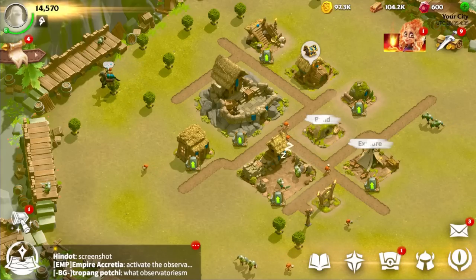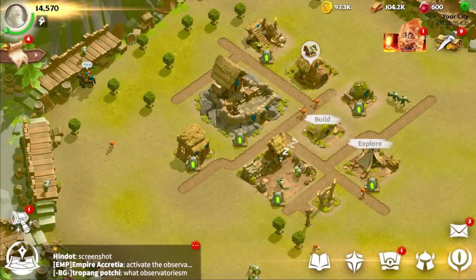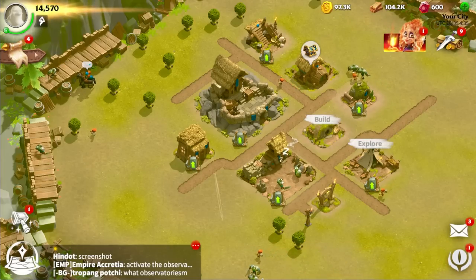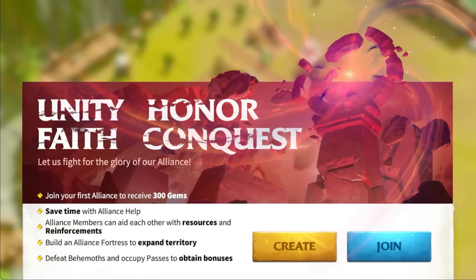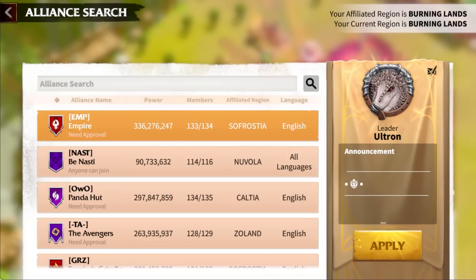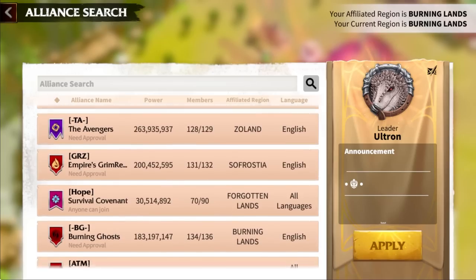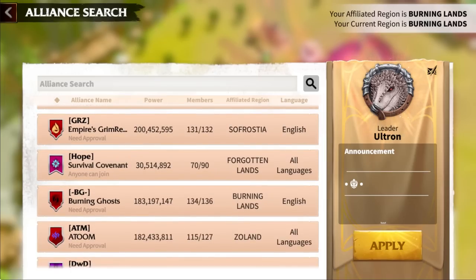Once you finish the tutorial — it's pretty self-explanatory, the game will tell you exactly what you need to do step by step — the very next thing you want to do is join an alliance. You join an alliance by pressing the button on the right, going across to the shield, and pressing join. Look for an alliance that states anyone can join, not one that needs approval, and one that has quite a few members — ideally 30 plus at the start. This doesn't need to be your forever home; it's just an alliance to get you started.